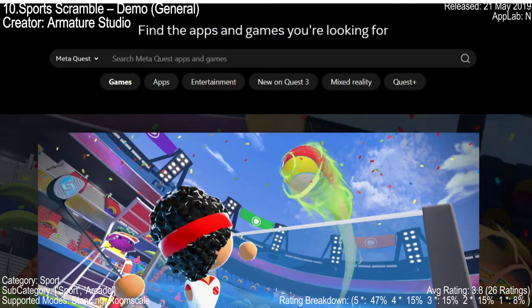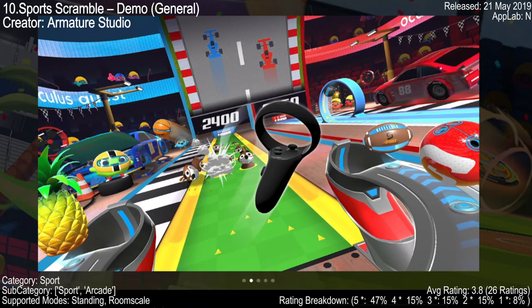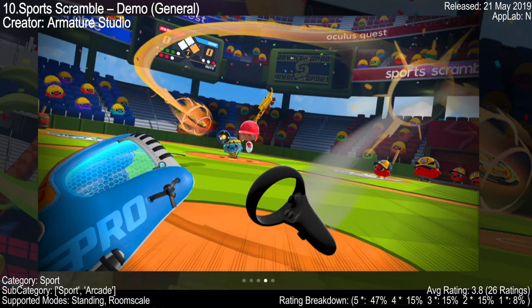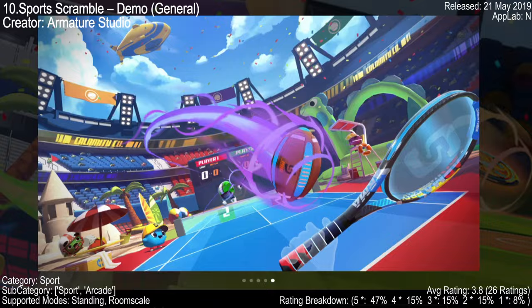Board Scramble Demo is a VR game that offers a unique blend of sports and fun, featuring tennis, baseball, and bowling with a twist — the sports get scrambled during play. Despite some bugs and control issues, players find the game enjoyable. One player loves it so much they play it almost every day, and another praised the fun factor even when losing. Sport Scramble Demo is worth checking out.